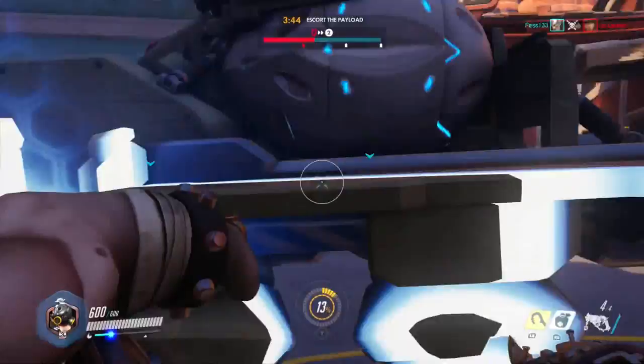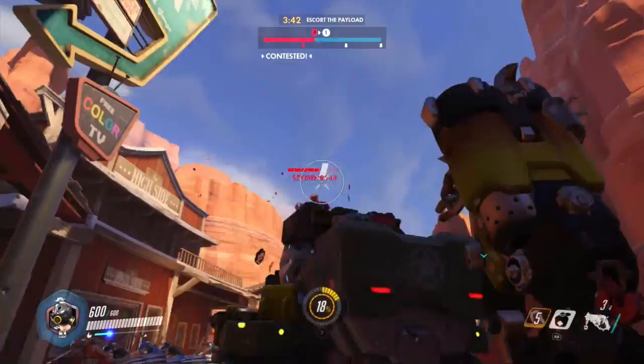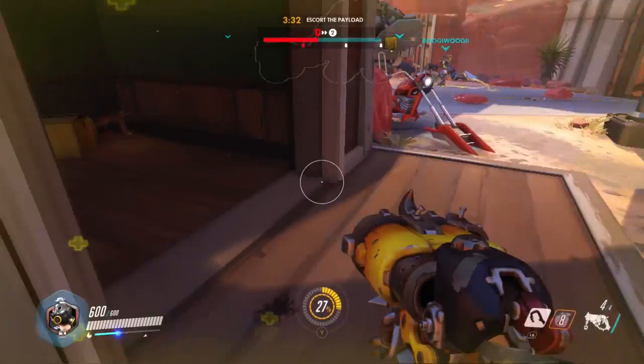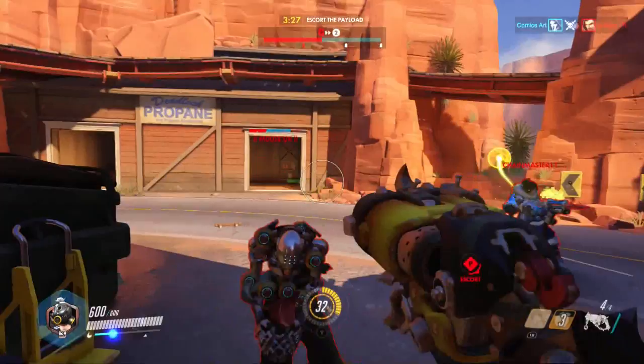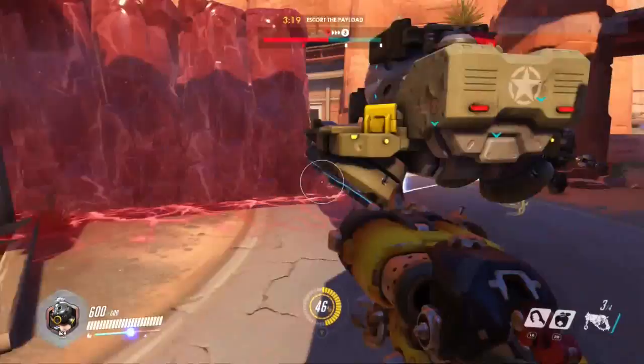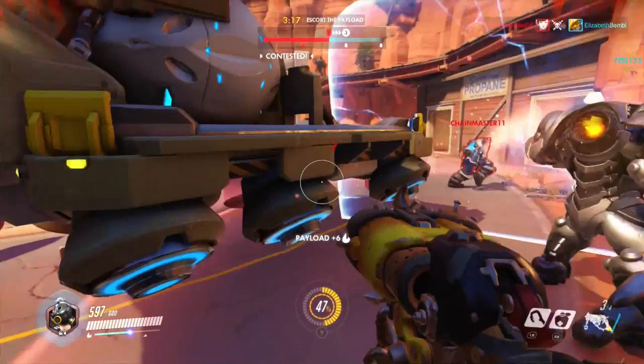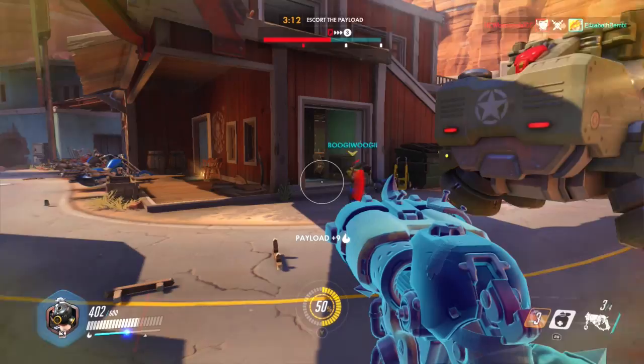So what are Roadhog's abilities? Well firstly there is his scrap gun — essentially a shotgun that has two fire modes: a short-range shrapnel blast that is powerful in close combat, and an alternate fire that sends a cluster of shrapnel out in front of you which explodes once it gets to a certain distance. This gun is pretty effective at taking down low health support characters at close range, although you may need a few shots for the bigger guys. Note that if you're using the alternate fire and it doesn't explode, it only causes about a third of the damage if it hits directly, so make sure you're using the correct fire mode for the distance.